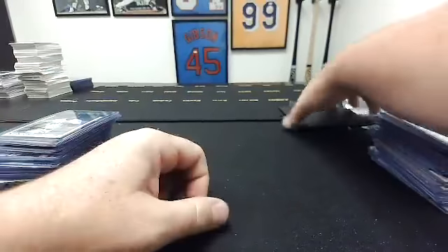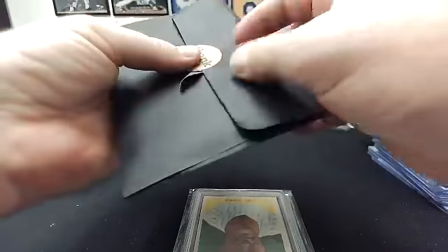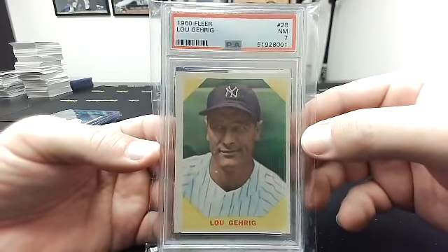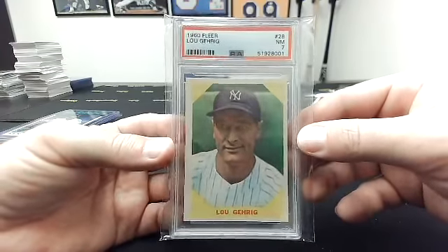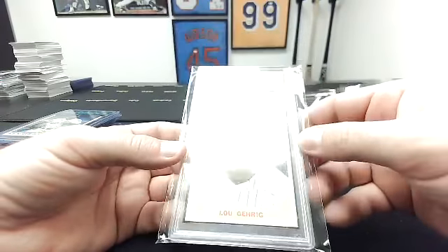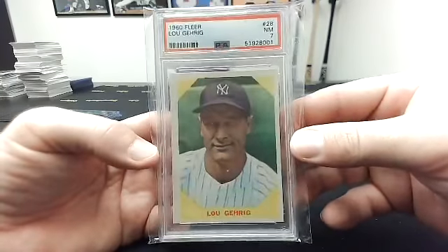All right, so that's my stack, that's your stack. And here's your big hit — the surprise hit. Oh, this is pretty cool. I have this card, actually. 1960 Fleer PSA 7 Lou Gehrig. These are cool cards. Fleer created this set in 1960 — there were a few current players in it, but most were like this: Gehrig, Ruth, Ty Cobb, and people like that. Still from 1960. Kind of an affordable older Gehrig card. Pretty cool. A seven is pretty solid.